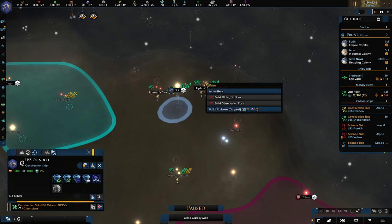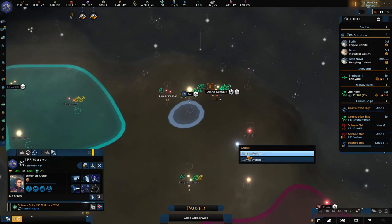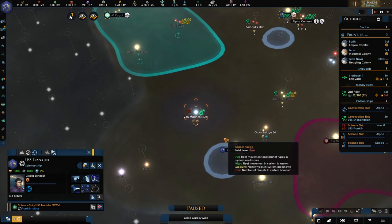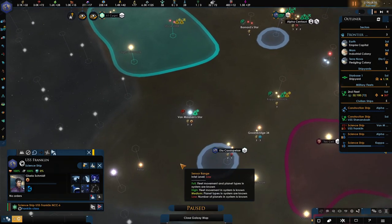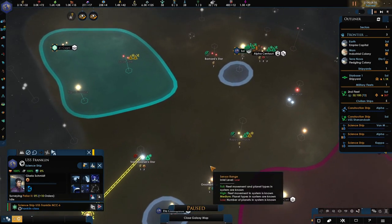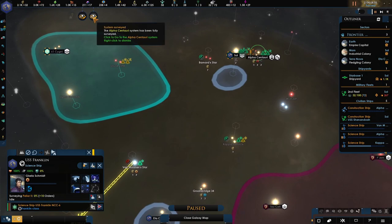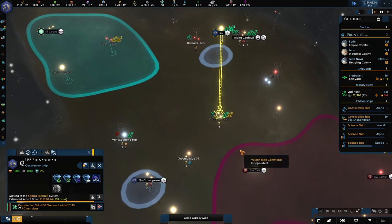We've now surveyed up here, so let's go to the construction ship and build the star base — it's going to cost a little bit of influence and some alloys. Now let's survey Wolf 359 — maybe we could branch out a little bit down there. If we can get this and come down here, we can still expand outwards before others grab it. And we have a construction ship which is going to come down here ready to grab that area for me.